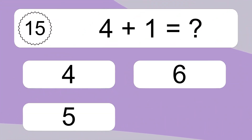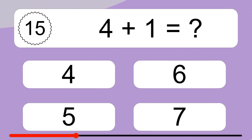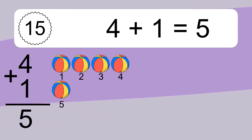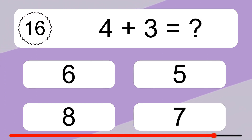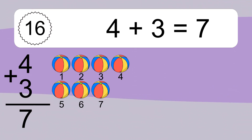4 plus 1 equals what? 4 plus 1 equals 5. Let's count it: 1, 2, 3, 4, 5. 4 plus 3 equals what? 4 plus 3 equals 7. Let's count it: 1, 2, 3, 4, 5, 6, 7.